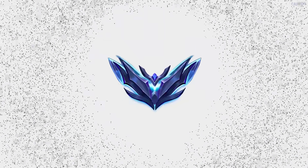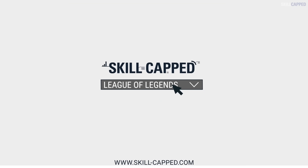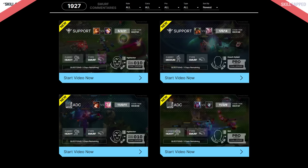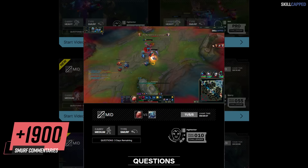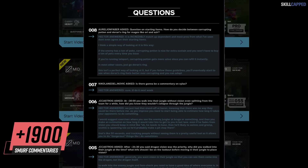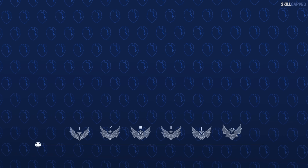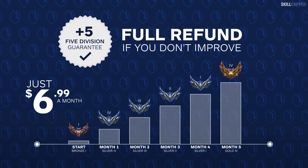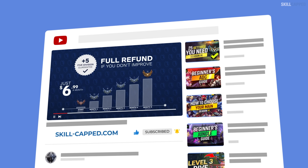If you truly want to improve and rank up fast, head on over to skillcapped.com. We just finished a massive update adding all brand new courses for season 14, and we upload 10 new smurf commentaries each week where a challenger teaches you how to play every champion in the exact rank you're stuck in. You can try all this out risk-free — if you don't rank up while actively using SkillCapped, you get your money back, no questions asked. Click the link in the description below to get the rank you've always wanted this season.